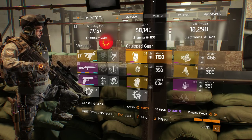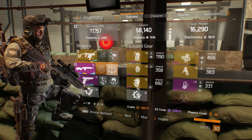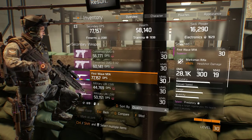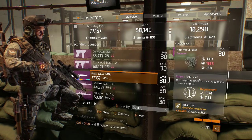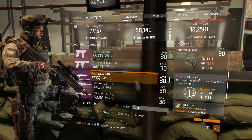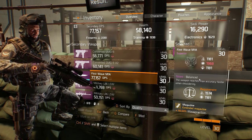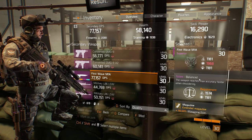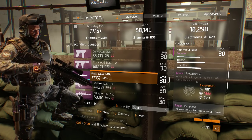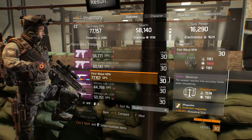I found a new weapon the other day and it is amazing. It is my favorite stat, and it's on the M1A Marksman Rifle. Mine happens to be a First Wave M1A, but it could roll on any Marksman Rifle, and the stat's called Balanced. It reads: the weapon reaches max accuracy faster when shouldering. It takes 1574 firearms and 1181 stamina, which is really easy to get, and it is absolutely amazing. I would say this is the number one most important stat to have on an M1A after seeing what it does.